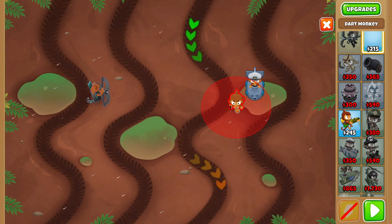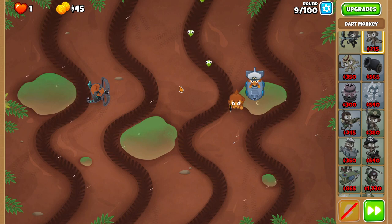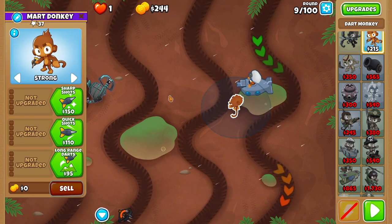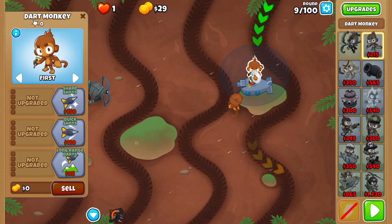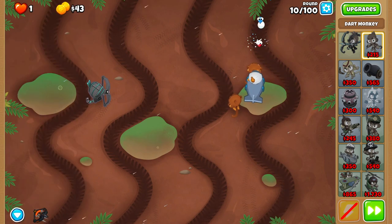Put a Dart Monkey as high up as possible and put it on Last. Before round ten, set your Dart Monkey to Strong and buy a new Dart Monkey. The best visual indicator for this Dart Monkey is that the Sub's helmet goes between its eyes. Set that Dart Monkey to Last.